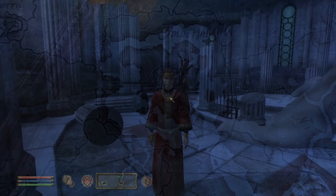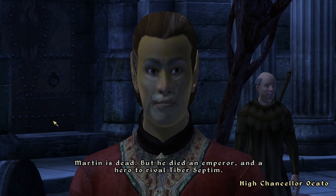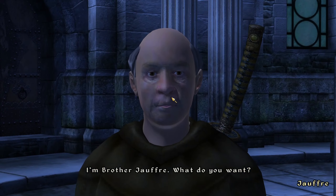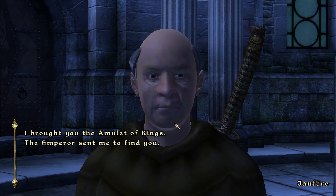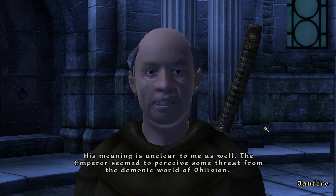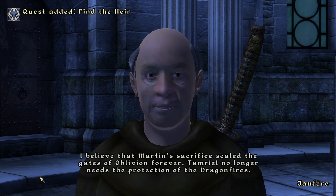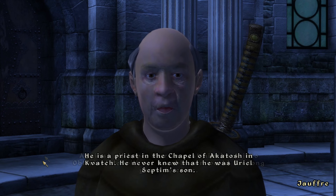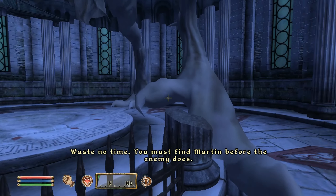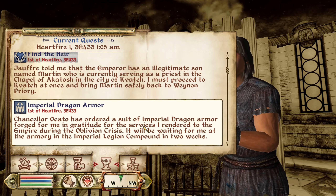Or, so we thought. After talking to the High Chancellor — who gives you the highest honors, clears up some of the questions behind what happened, and promises you Imperial Dragon Armor — you can then go talk to Jauffre, who, in the wake of everything that just happened, has the beginning quest dialogue for returning the amulet to him. He goes through the conversation of the amulet, Martin's Septim, the Blades, and then asks you to go to Kvatch. Afterwards you can talk to him again about Martin's Septim, the Amulet of Kings, and everything that just occurred, as he seems to have just registered that the final quest took place. However, when looking at your quests, you'll notice that while Light the Dragonfires quest is completed, the Find the Heir quest is still active.